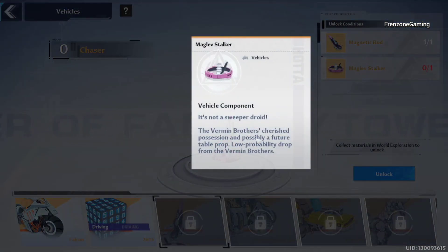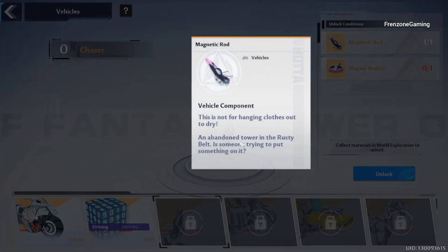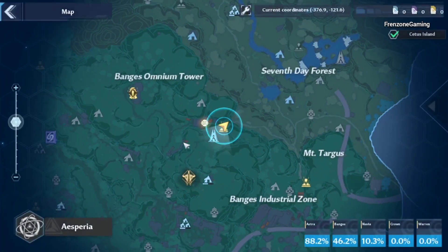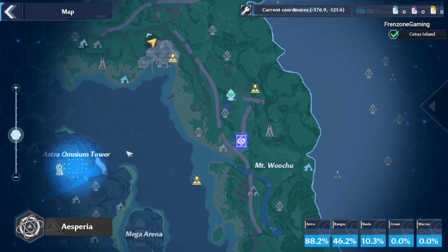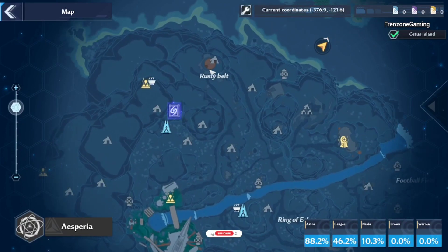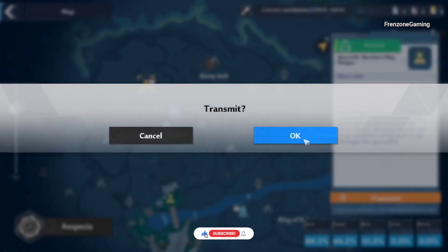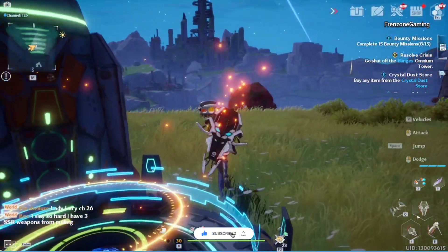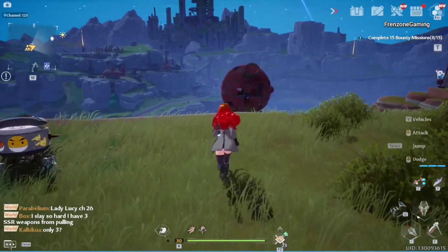To get the first part — the Magnetic Rod — you need to go to the abandoned tower in the Rusty Belt. Open your map and go to Astra. The first one is in Astra, right at Rusty Belt. We'll go there right now.